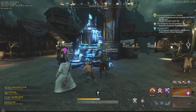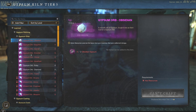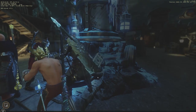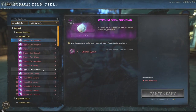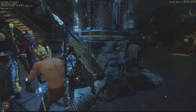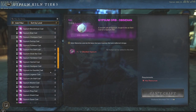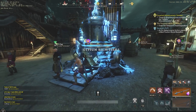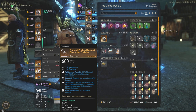I want to show you what the Gypsum Orbs do at the Gypsum Kiln. If you don't know about the Gypsum Kiln, this is one of the biggest things new to New World since you may have last played. You can see the Gypsum Ruby — you can craft this if you've completed the task. We also have the Diamonds. These Gypsum Orbs let you craft any type of gear. The only piece I don't have expertise up to 600 is jewelry, so I'd always suggest getting your jewelry as the Gypsum cast first since it takes a while.